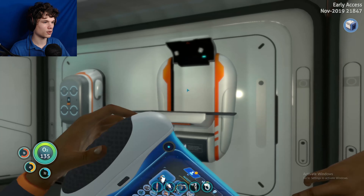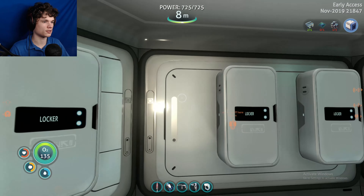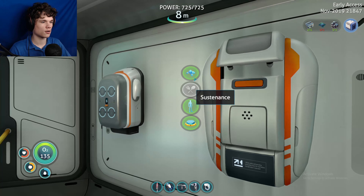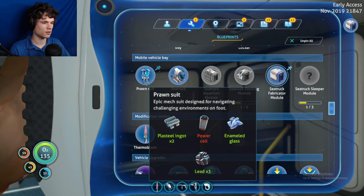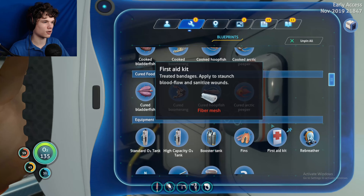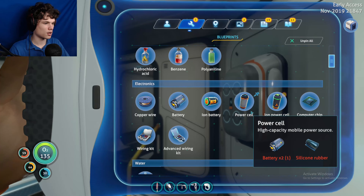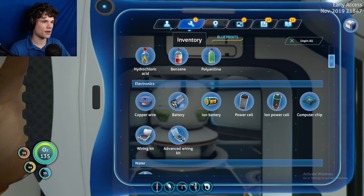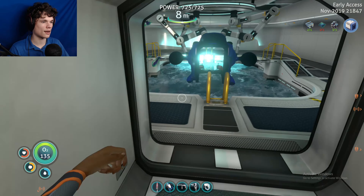I already have an enameled glass, so just three lead. Now a power cell - power cells aren't that hard to make, I don't think - two batteries and silicone rubber. I think I already have some batteries, so I'm just gonna go make that.